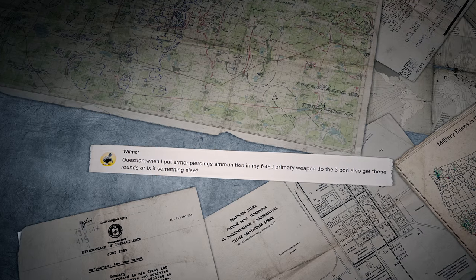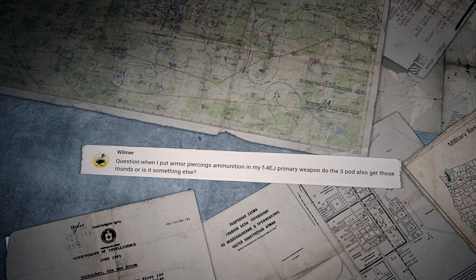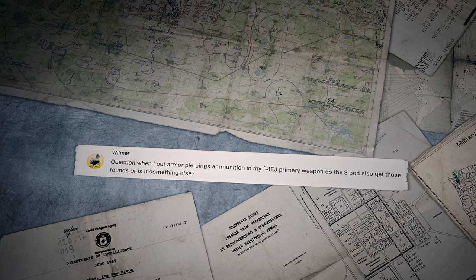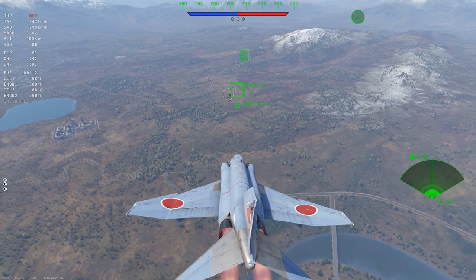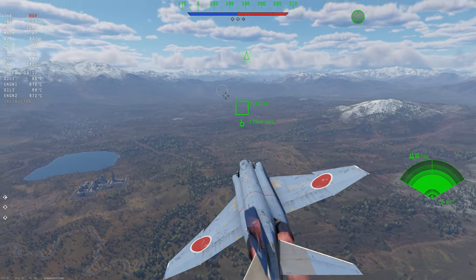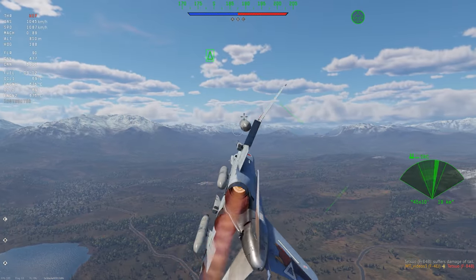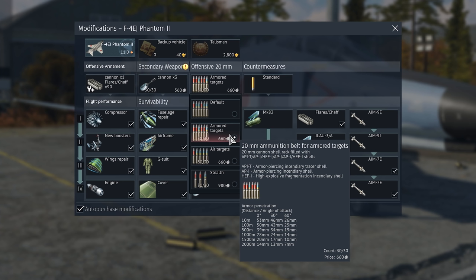Wilma asks: 'When I put armor-piercing ammunition in my F-4EJ primary weapon, does the gun pod also get those rounds?' If the gun in the pod is identical to the main caliber, it receives the same ammo. So if you choose the AP belt for your main gun, the gun pods will get AP rounds too.